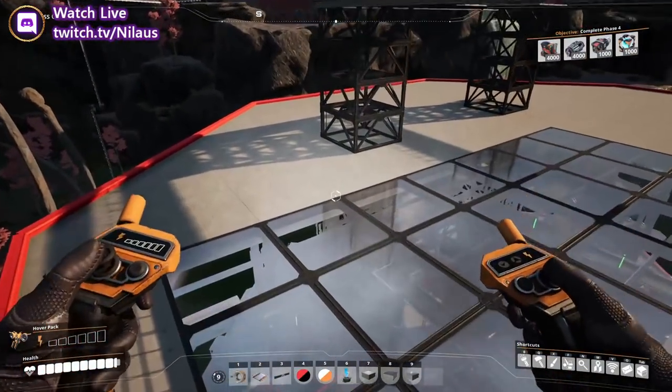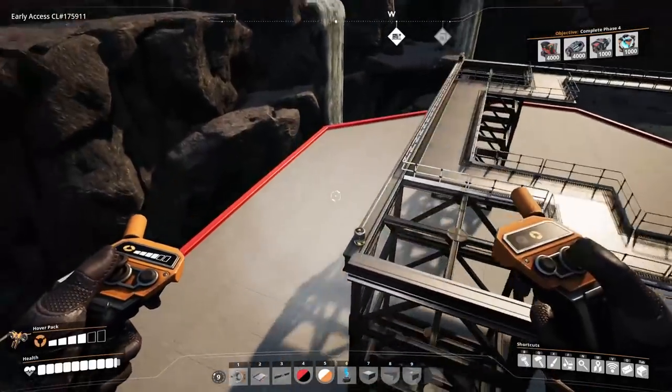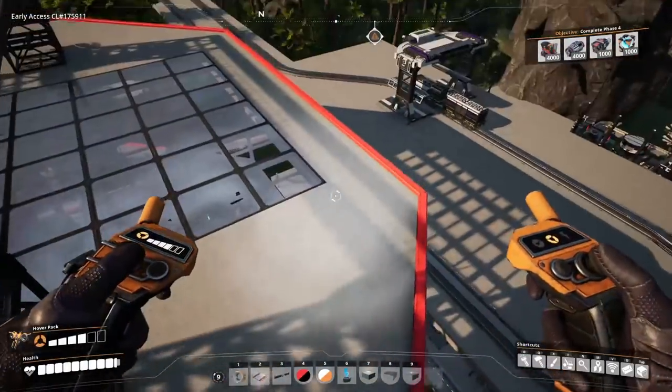Each module will be two assemblers, five refineries, one blender, and 14 generators.